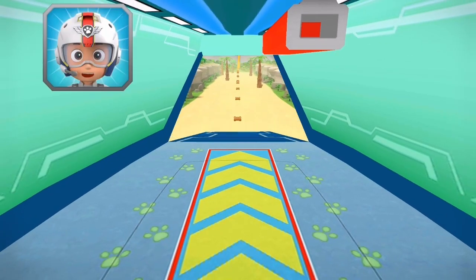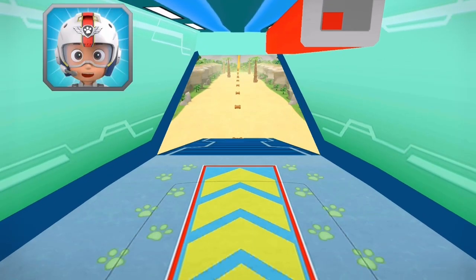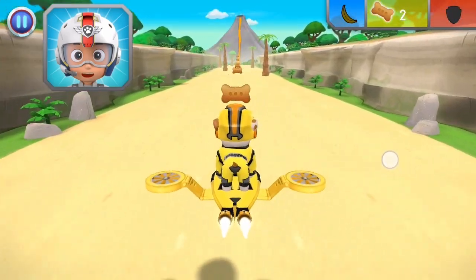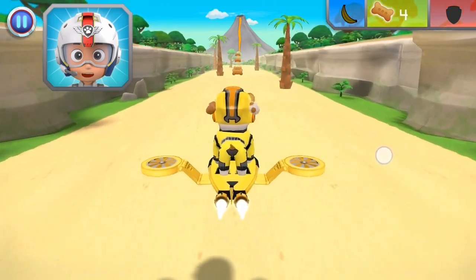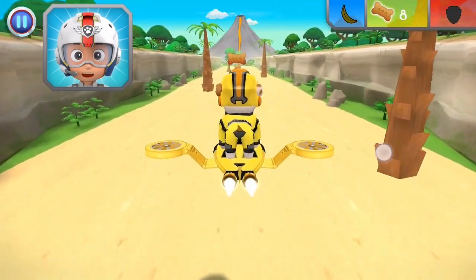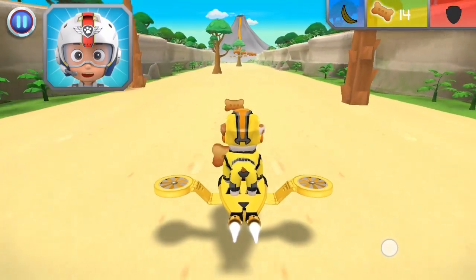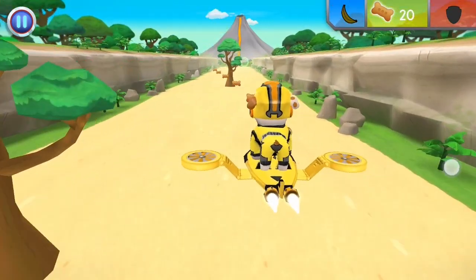All right! Let's test those flight skills, pups! Rubble, come in! The volcano on Volcano Island has erupted, leaving a family of monkeys stuck up in a tree! We need to find five bananas to help Marshall lure the monkeys away from the volcano, and fast! Collect them for him! Let's dig in!